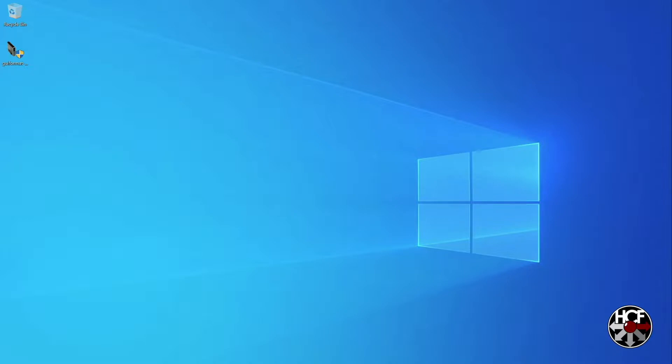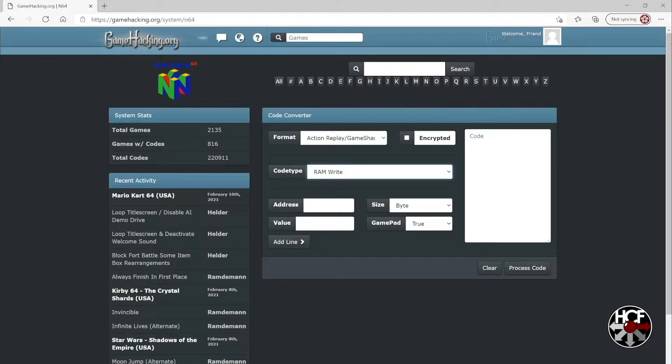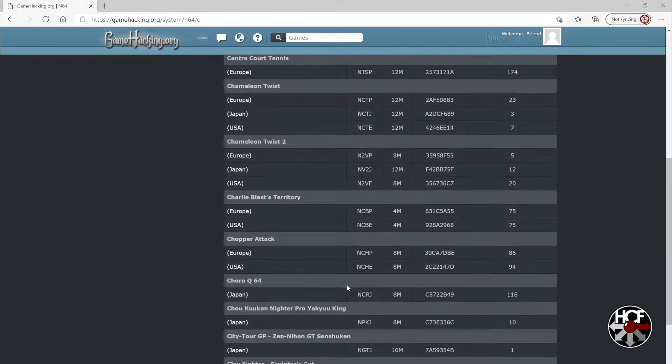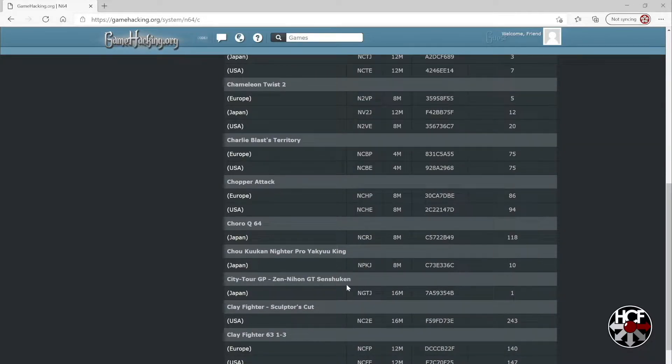So first we're going to head over to gamehacking.org — I'll leave a link below in the description to the N64 cheat code database. The game I'm going to be creating a cheat file for is Clay Fighters. We'll click up here on C, that'll bring up a list of all the games, and then we'll scroll down and select Clay Fighters. The version I'm using is from the USA, so we'll click USA.